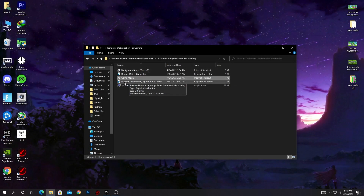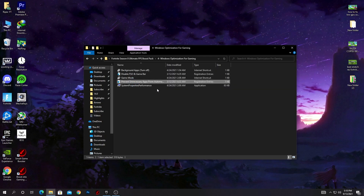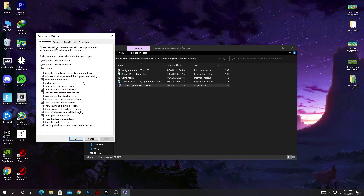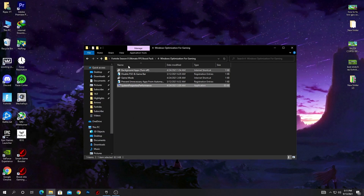Turn on Game Mode in Windows 10 — this is a most important step. Next, open 'Prevent Unnecessary Apps from Automatic Starting' and install this registry file. Then open 'System Property Performance' — this is most important if you have a low-end PC or no GPU. Select 'Adjust for Best Performance,' check that box, and uncheck all other boxes. If you're a content creator and want Windows to look better, check 'Show Thumbnails Instead of Icons' and 'Smooth Edges of Screen Fonts.' Hit 'Apply' and click 'OK.'